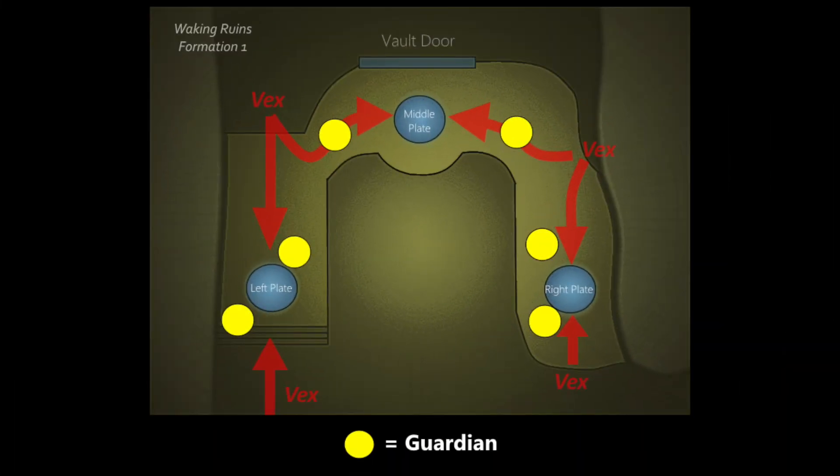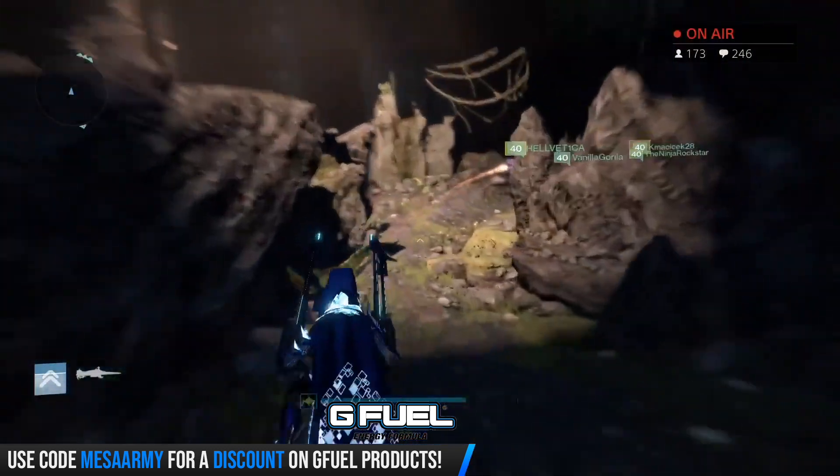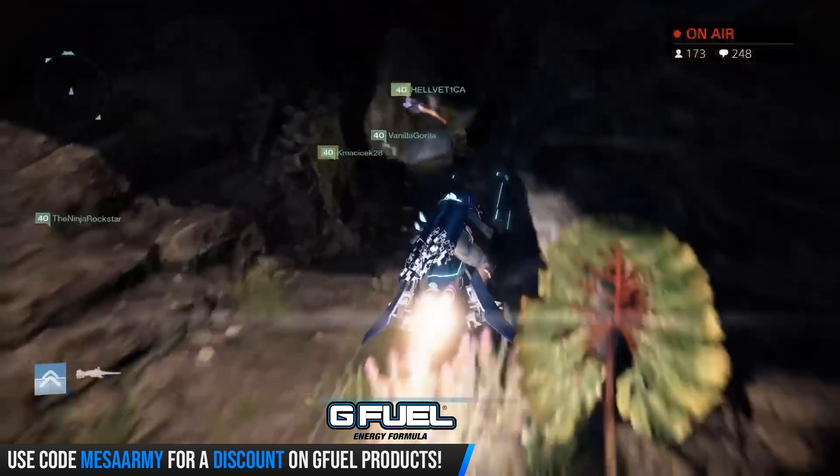I'll put a link in the description to diagrams of all the encounters and rooms in the Vault of Glass. You can see the vault door in the back, the middle plate, left plate, and right plate where Guardians should stand, and more importantly the flow of the Vex. The bottom Vex go for the left and right plates, and the top Vex can go either to the left and right plate or the middle plate. Once the Spire has formed, the vault door will open and you can go inside.